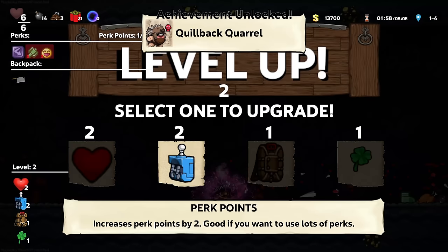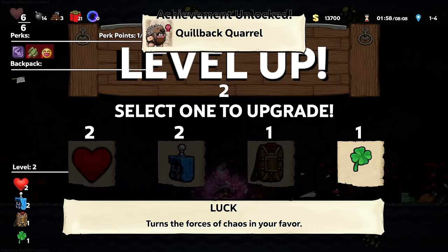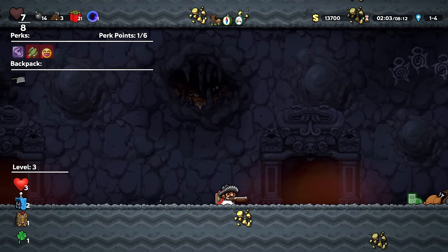Quill Back Quarrel has been completed. I see the value of having a bigger backpack so that way I don't lose all this stuff that I was collecting — I see it. Wonder if leveling luck all the way will be really, really helpful. For now I want more health. You do get your stuff back! Alright, so the backpack continues to be worthless.